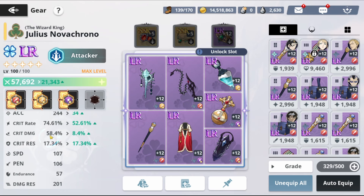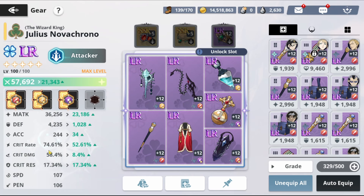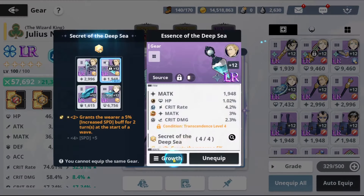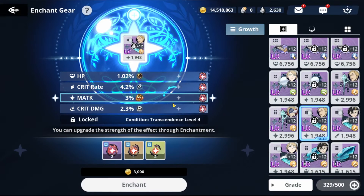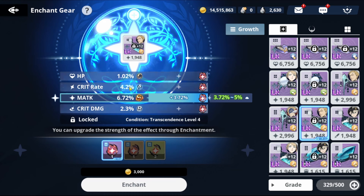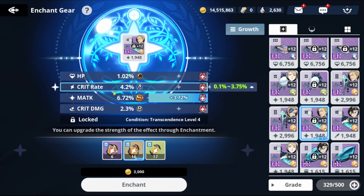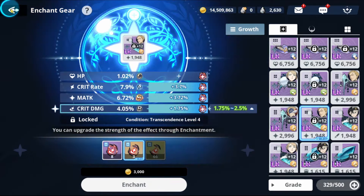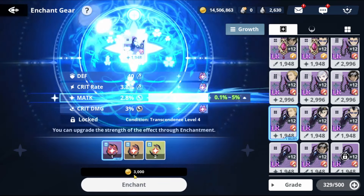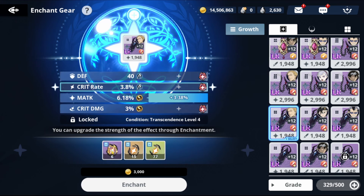Our critical rate is at 74%, critical damage is at 58%, and we have some acc. We could work more on that. We have accessories we can use. I'm going to boost an earring — go to the accessory, boost the best matk ones. This one is decent at 3% — I'd prefer saving it for an S-tier accessory we might get later, so I'll use the orange for now. For the next best one, we're boosting the matk. Critical rate A — I'll keep it. It's already at level 8, so we'll use the purple material.